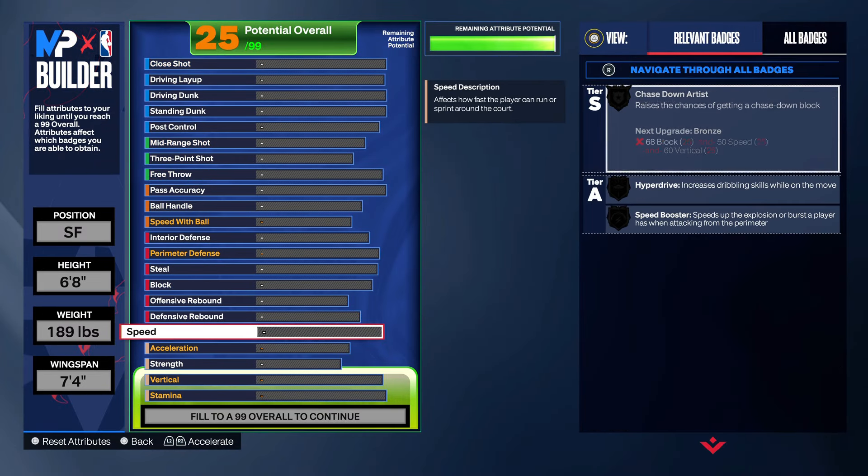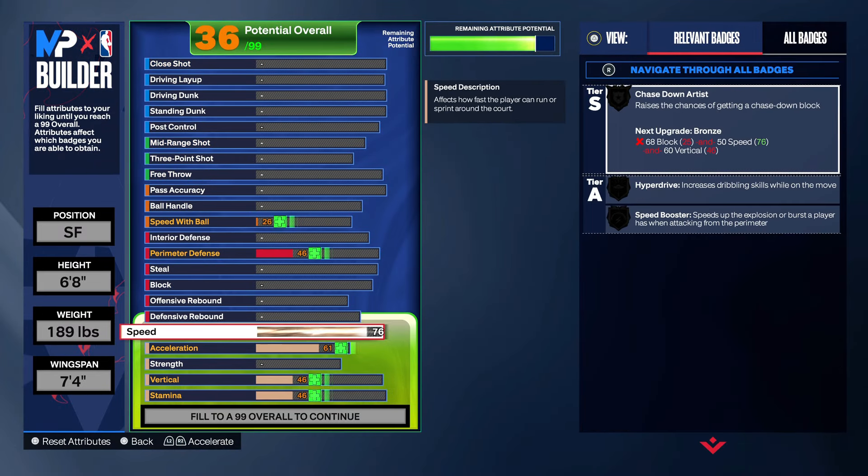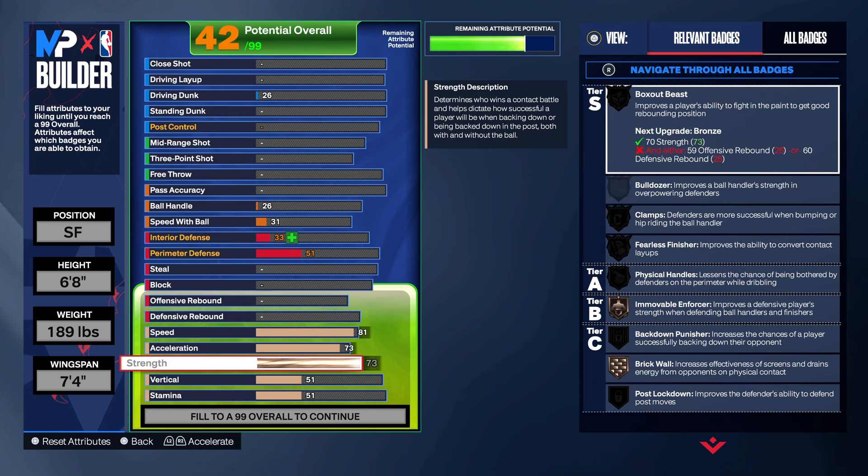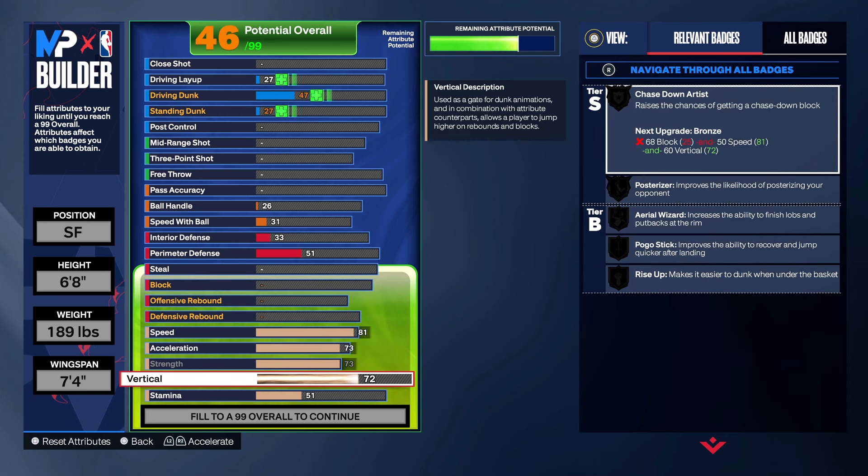You really could play exactly like Jason Tatum on this build. You got good shooting, good finishing, defense too — you can get out on the perimeter and in the paint.